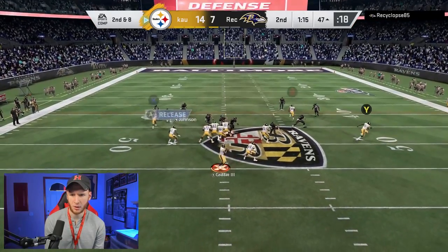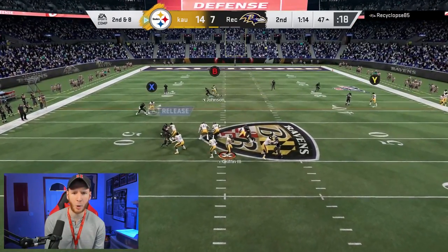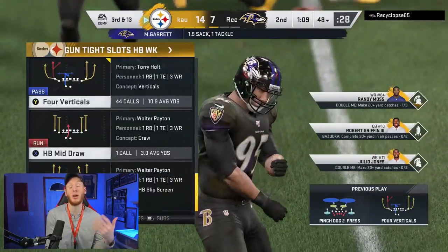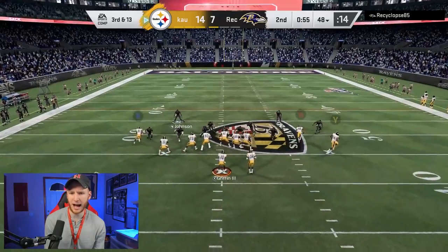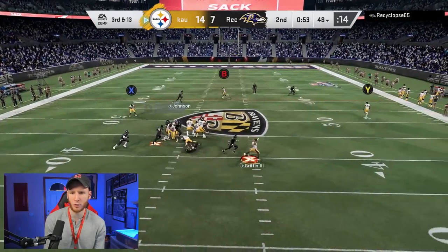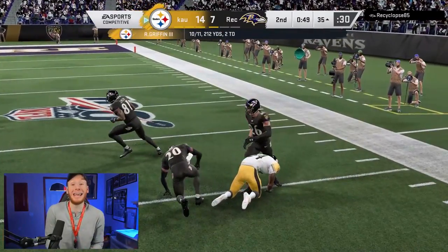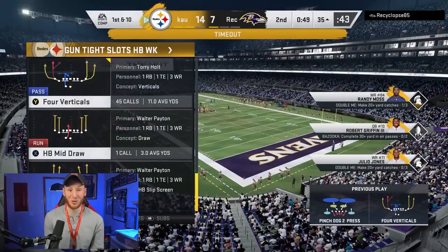Looking for the wheel route on the right side — nothing's going to be there. I thought our opponent had manned Randy up a few times — going to look for the same thing again, I feel like it's going to be there this time. It wasn't — throw it right, this is going to Randy. Accurate pass — yes! That wheel route is not easy to throw accurately, so great job by RG3.